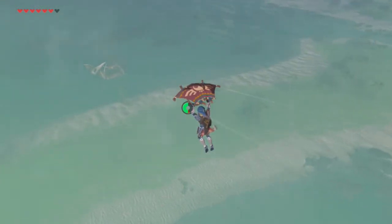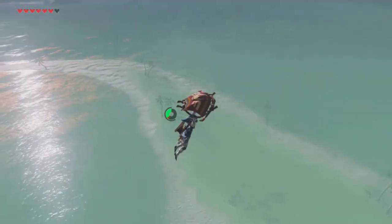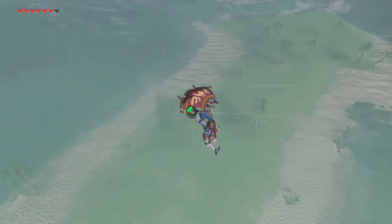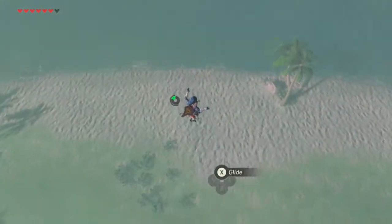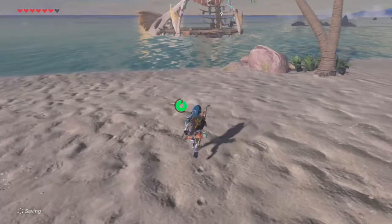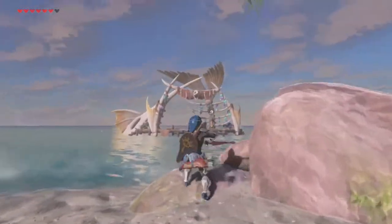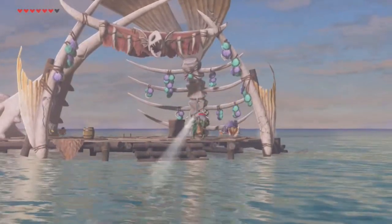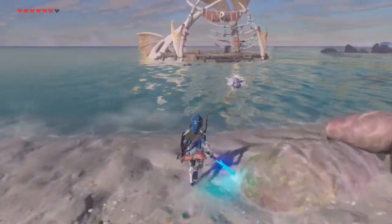At first I thought it was a divine beast, and now it looks like some sort of skull, maybe? But it looks weird and incredibly out of place. There's also a shrine over there - there's so many things to do. But I decided to at least check this thing out. It's a fortress, maybe? Oh, I forgot they can swim. We have a fight on our hands.